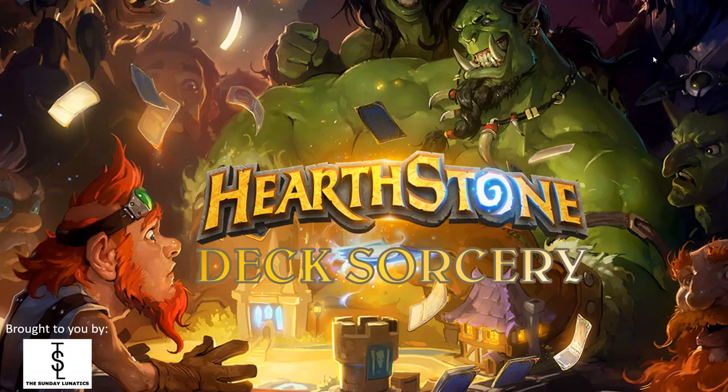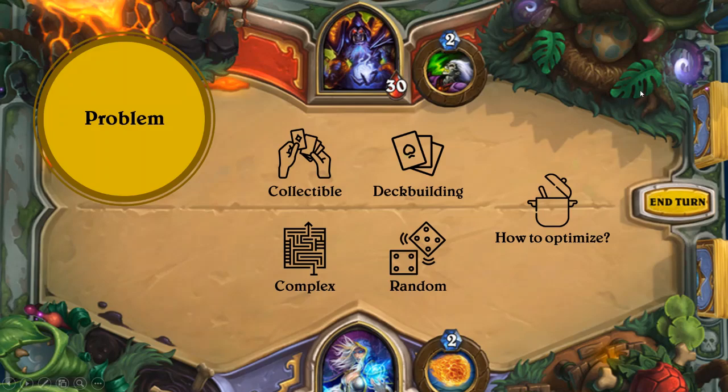Our project team, The Sunday Lunatics, will share with you how we can help users automate the deck construction and better optimize the chances of winning. One of the key features in collectable card games is that there's a huge and irregular search space that provides a very random and highly dynamic gameplay. So with 9 different hero classes and over 2000 cards to build a deck of 30 cards upon, how can we then better optimize the chances of winning?